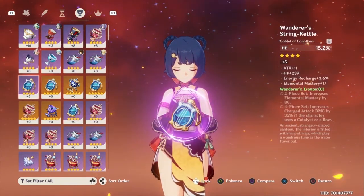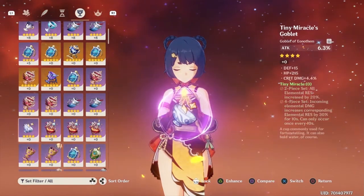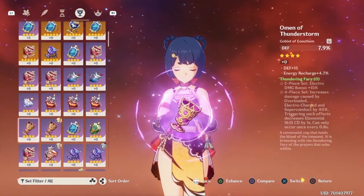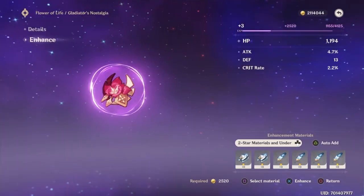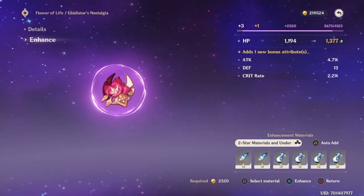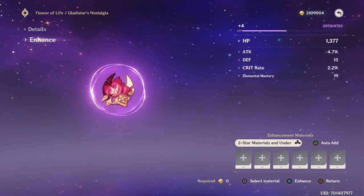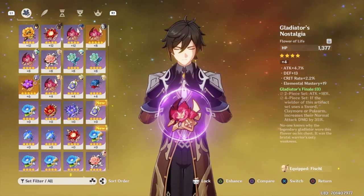Whenever you start to upgrade your artifacts, the main stat will be increased 100% of the time. Whereas your substats are random, and each of them can only be upgraded or obtained every four levels. For example, if you receive a four-star artifact with three substats, it will obtain another substat at either the fourth or eighth level. Either way, you want to worry about the main stat first before thinking about whether the substats are good or not.